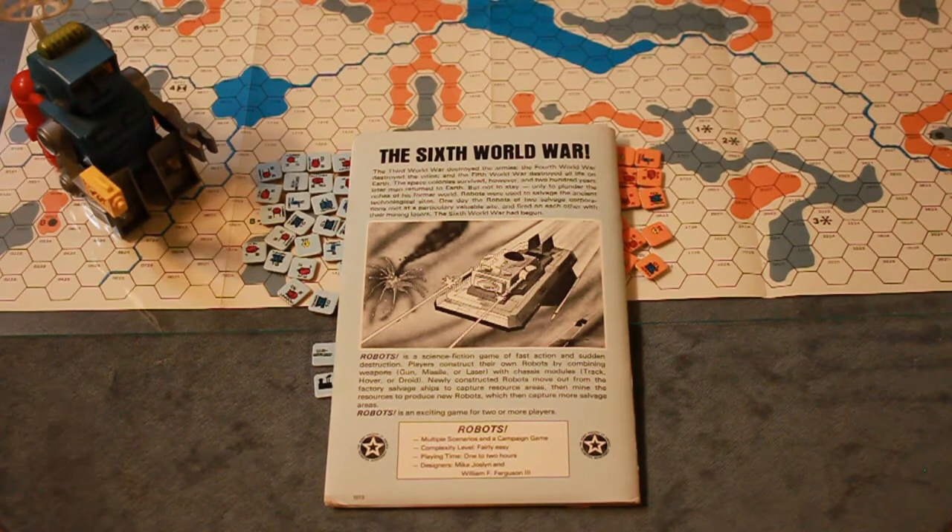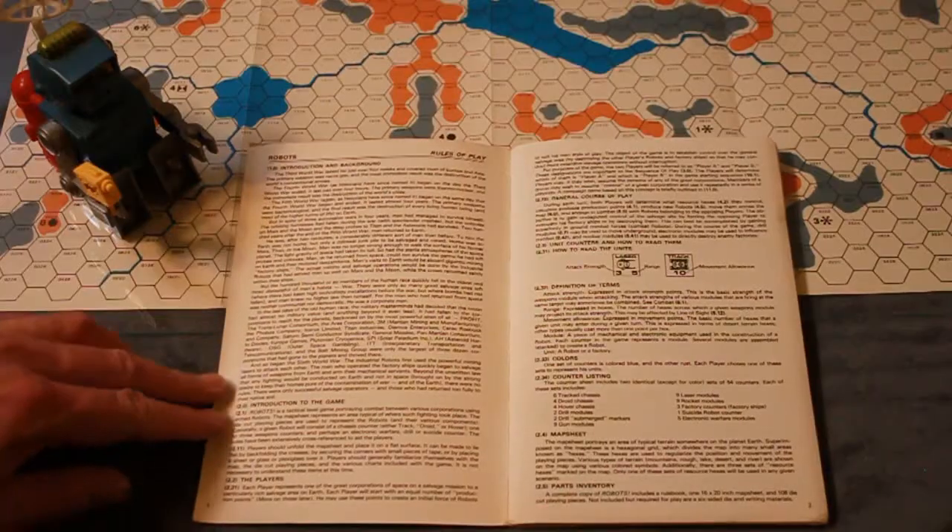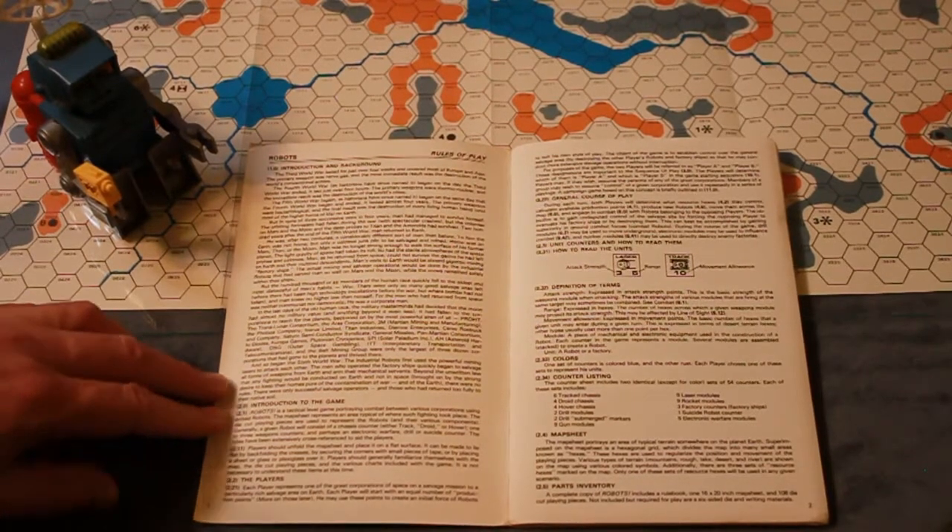Robots is a science fiction game of fast action and sudden destruction. Players construct their own robots by combining weapons — gun, missile, or laser — with chassis modules: track, hover, droid. Newly constructed robots move from their factory salvage ships to capture resource areas, then mine the resource to produce new robots, then capture more salvage areas. One to two hours, fairly easy apparently. Designers are Mike Jocelyn and William Ferguson.